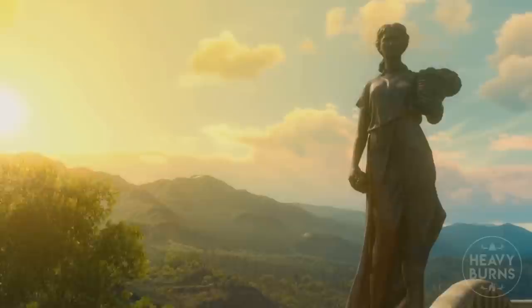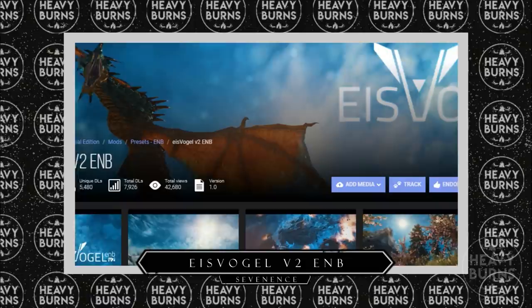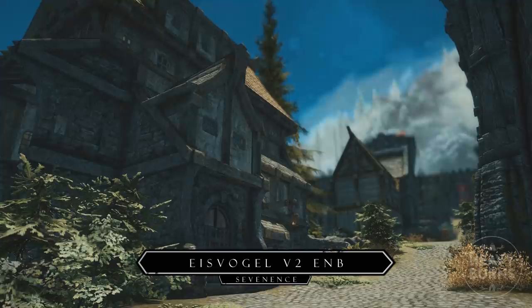As far as ENBs go, I wanted to use something bright and colourful for this video that mimics the hues you would see in somewhere like Toussaint. The closest I got while still sticking to the higher end of graphical ENBs was Sevenence's Ice Vogel version 2 ENB, which aims to do exactly that. This ENB is one that I've always seen floating around but never given it a real shot until now, and boy have I been missing out. As far as Special Edition ENBs go, this preset is one of the best I've seen to date.